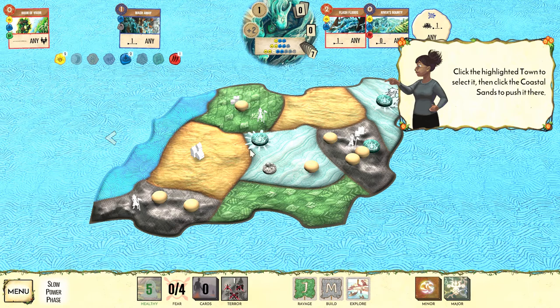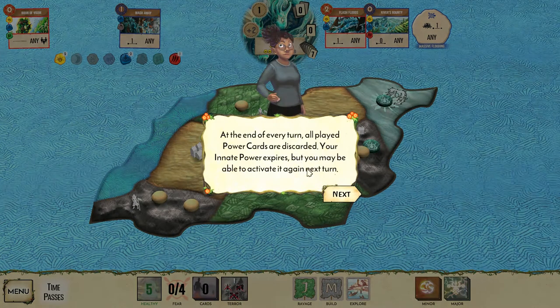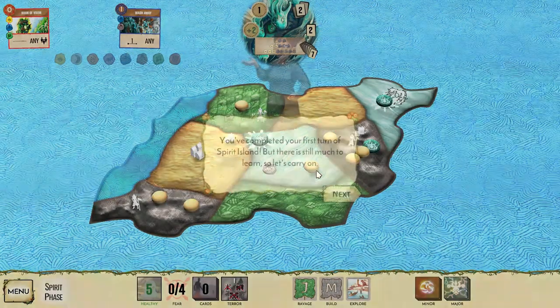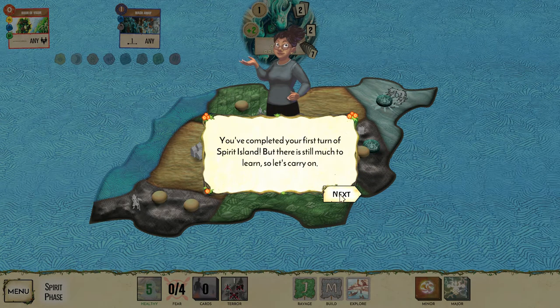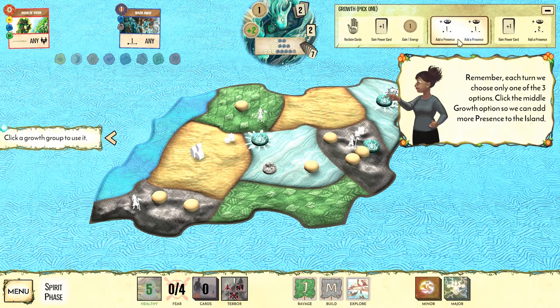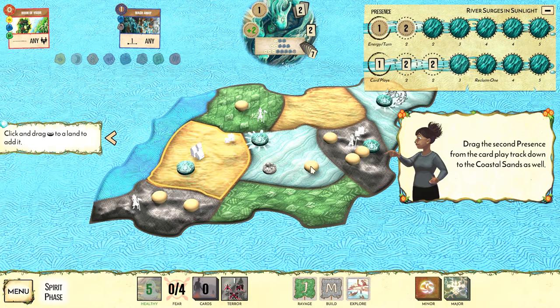With two yellow and two blue we can use that power — called Massive Flooding — to push one unit away. We push the town in the coastal jungle into a neighboring space. Since sand isn't coming up anytime soon, this postpones whatever ravaging or building was going to happen there. You lose those elementals every turn, but if you play cards with those elemental symbols again, you can use the innate power again as long as you've accumulated enough elementals.